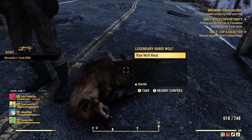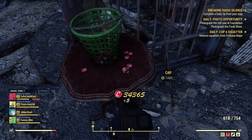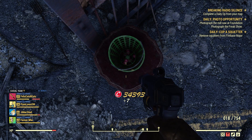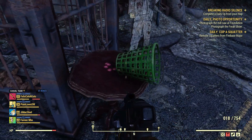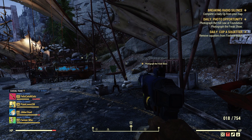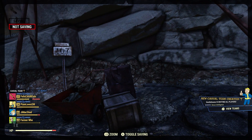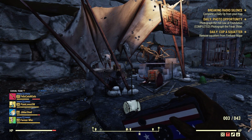Let's take some spoils off this legendary — a one-star Berserker's Tesla rifle. Back to taking the picture: we need the Pro Snap Deluxe camera. Anywhere in the Freak Show, as long as you see it says Freak Show in the top right-hand corner, you're good. Make sure it says Freak Show in the top right-hand corner to get credit. That's done — of the two objectives, this is probably the hardest one.